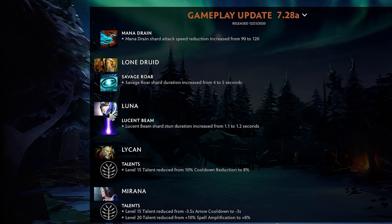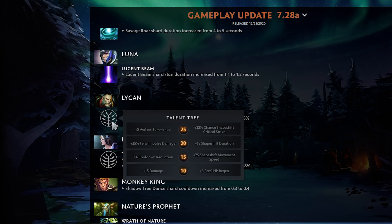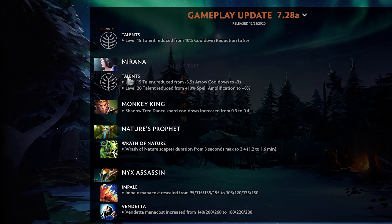Luna — Lucent Beam shard stun duration slightly improved, making it a bit better. Lycan's level 15 talent reduced from 10 CDR to 8, and the other option is Shapeshift movement speed. I still think you take the CDR to be honest, but Shapeshift movement speed isn't terrible. I'll have to watch some games and let you guys know.